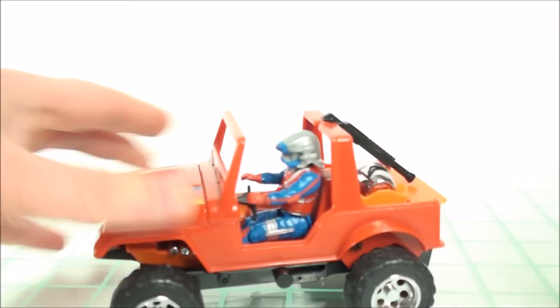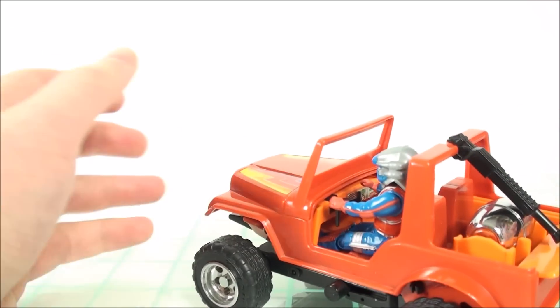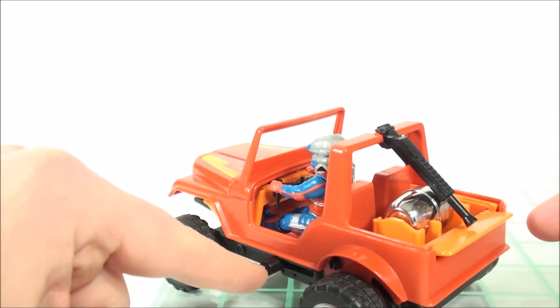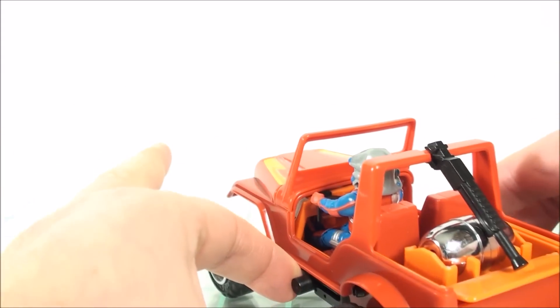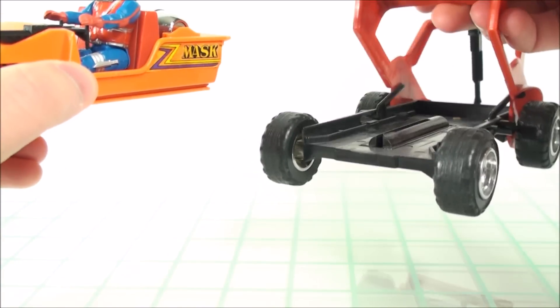To transform Gator into boat mode, there are these little black knobs on each side of the vehicle. It's a spring-loaded gimmick, so you just pull back and launch the boat. Hopefully it works — there we go. So not too bad.